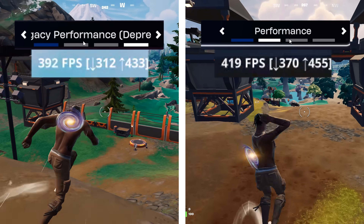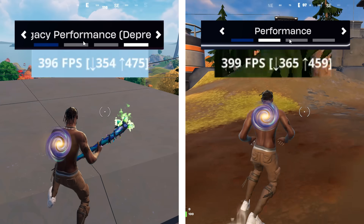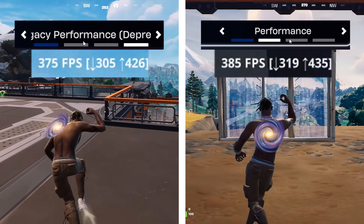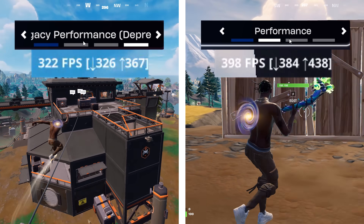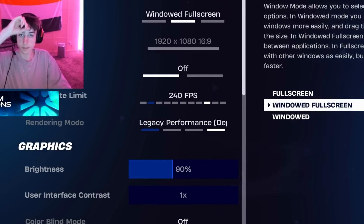That's also why you shouldn't blindly copy the pros. You should go in-game yourself and test which setting works best for you and your PC specs — that's definitely the best approach until Epic improves the DX12 performance mode setting. Update after update they'll keep improving it, and once it becomes very stable, I think eventually we'll see every single pro player switch over. Until then, I hope this video explained why you see pro players using an older rendering mode.